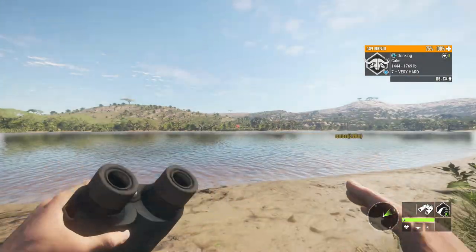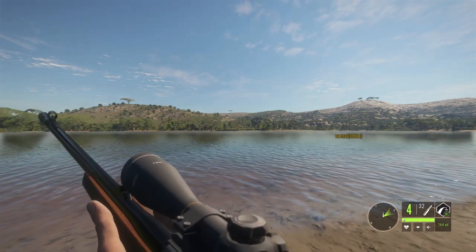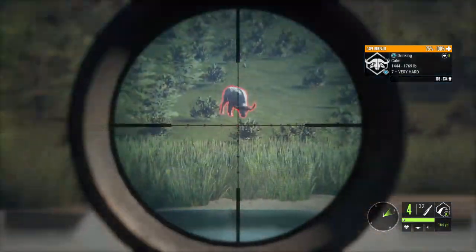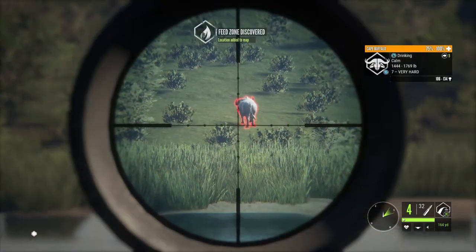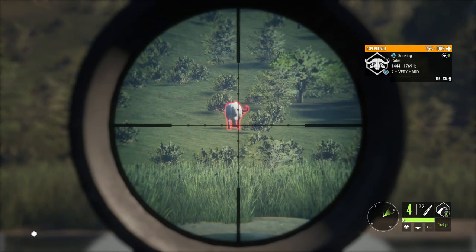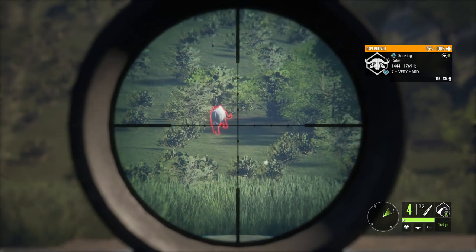Fully broadside would be nice, but he's just a little bit too quarter towards us. We do have the 300. Let me get a quick range — yeah, he's 200, so that'll work. Just turn a little bit more to your left there, Mr. Buffalo. He's leaving? No, still says drinking. You're not allowed to leave. Just turn a little bit — give me a shot.